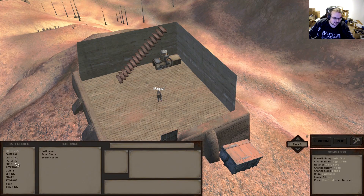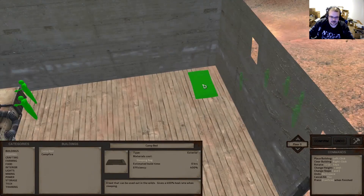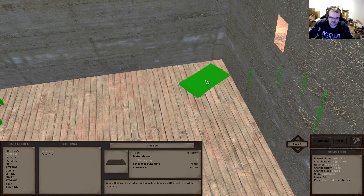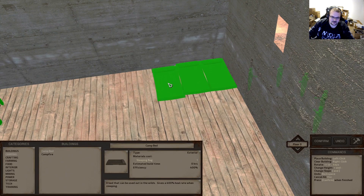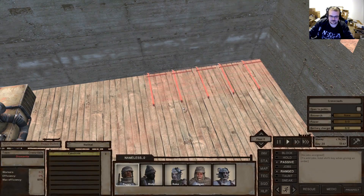Let us put down our camp beds - let's put them all in one line so we can all sleep next to each other like a big slumber party. 1, 2, 3, 4, and 5. Beautiful, look at that!